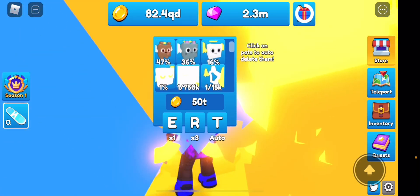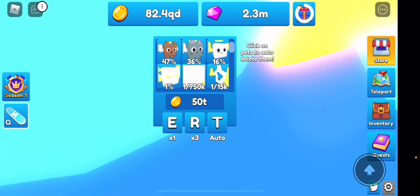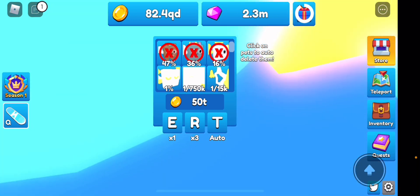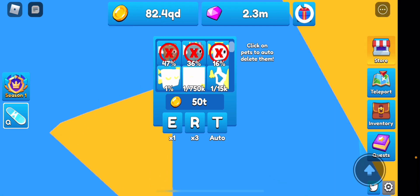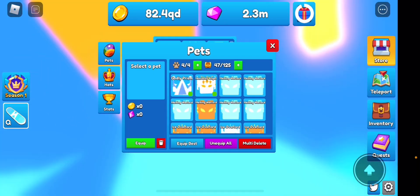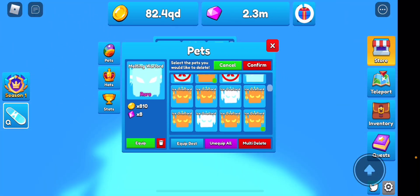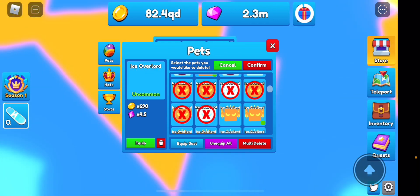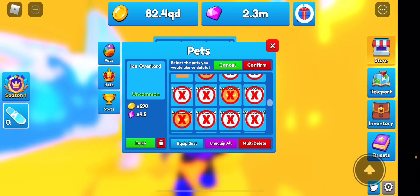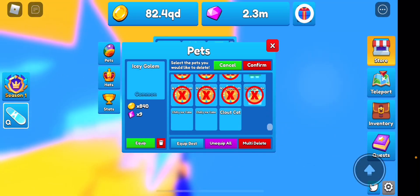It says 1 in 15k — I'm thinking this might be a bug. I honestly feel like it's a bug, but if it actually is 1 in 15k then we can try to get one. I'm going to open some right now. Let me go to my bag and start deleting pets quickly because I feel like this is actually a bug — and hopefully we can get one.